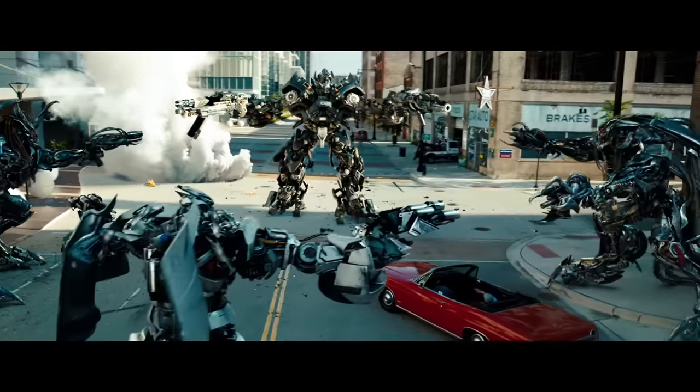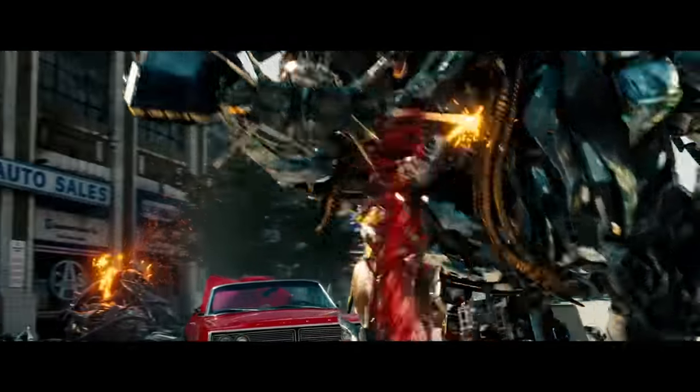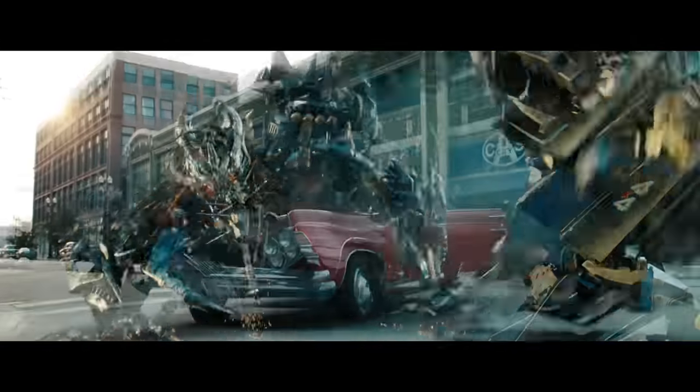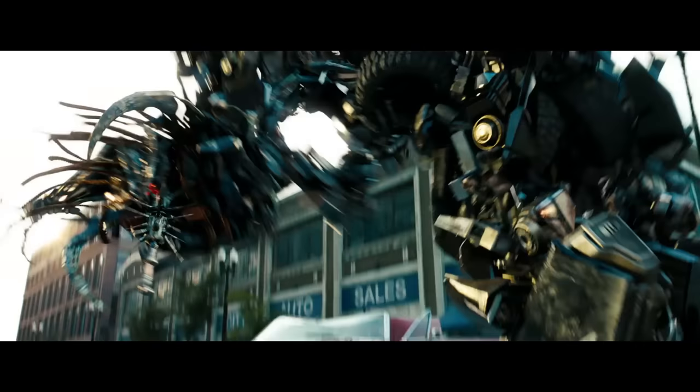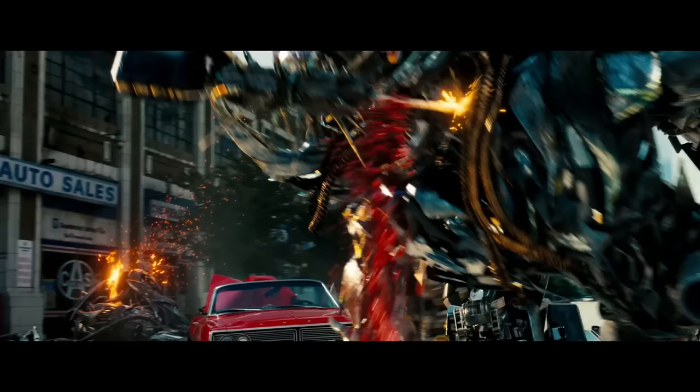Number 20. During the Mexican standoff, after Ironhide throws a boomstick into Crankcase's face, he drops him onto a red car before kicking him into an auto shop. But if you look closely, the car's windshield is already dented before Crankcase lands on it, while in the previous scene it wasn't.